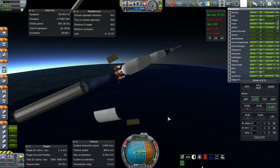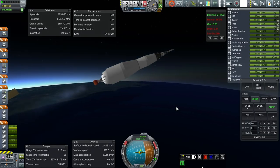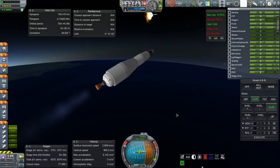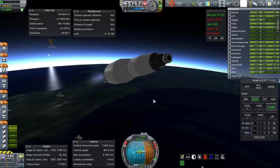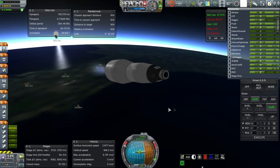This stage is really, really quiet. Let's try normal staging to separate the launch tower — okay, well that's good. So we can do that. We are in space now. I'll recycle SmartASS to make sure it has orientation control.